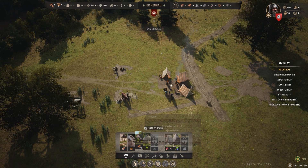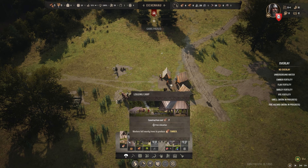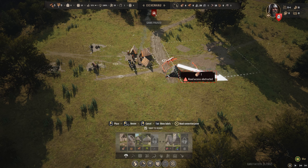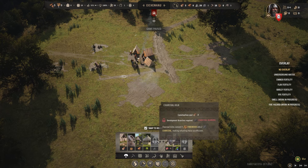What have we got here? Woodcutter's Lodge — workers fell nearby trees to produce firewood. What's with the big arrow? Oh, the front — I bet that's what it is; it's showing us the front. Let's do that. Let's get to work, boys.